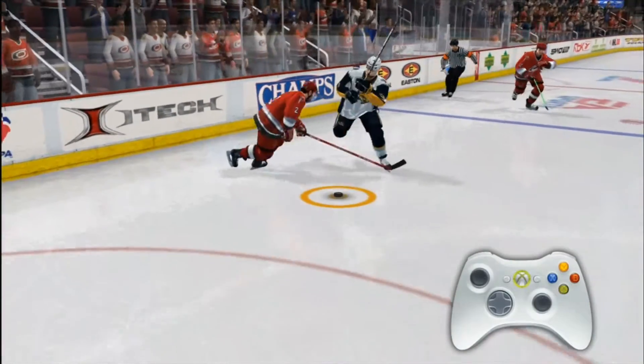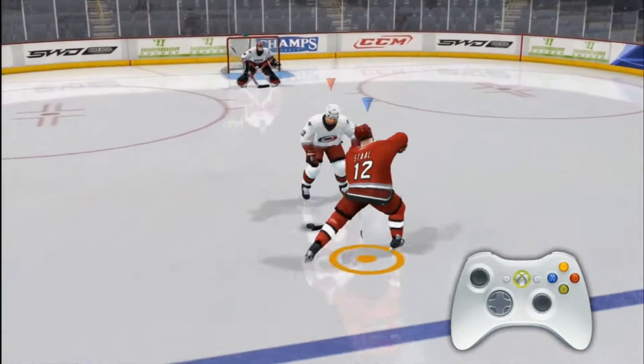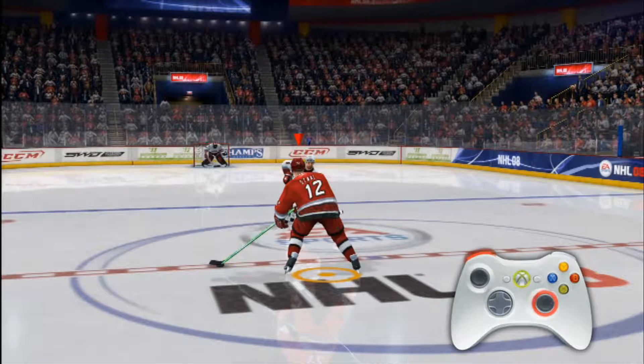When you want to beat a defender one-on-one, you'll need to use the new one-on-one deking system. First, press and hold the left bumper — this sets up your player to initiate a move. Next, tap the right stick to the side or forward to tap the puck in that direction. The position of your left stick when you tap the puck is the direction your body will move.